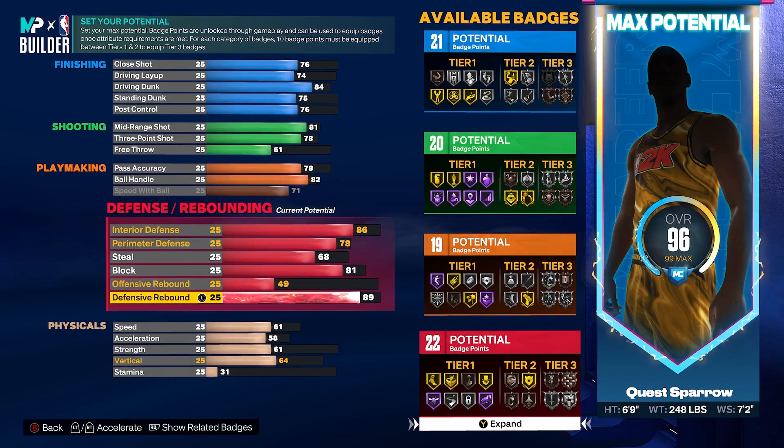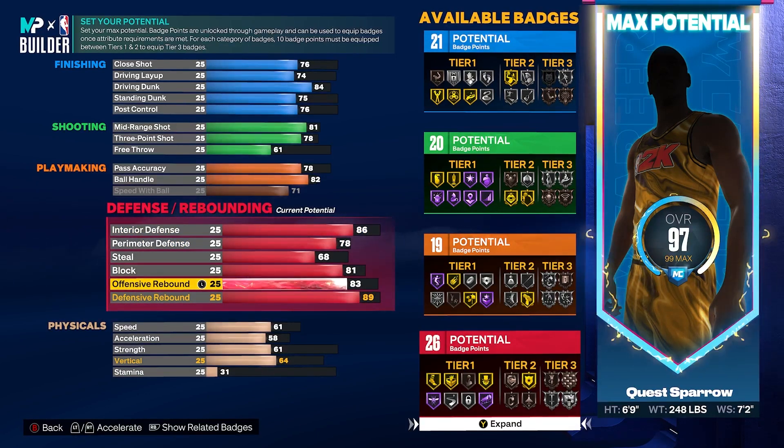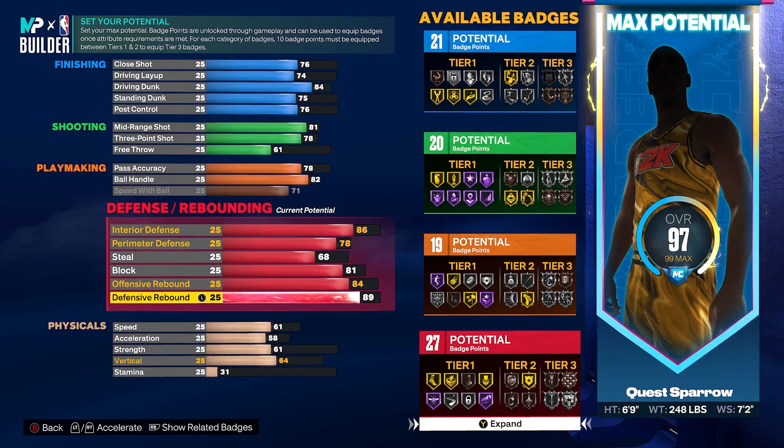Your defensive rebound, we're going to get this to an 89. Offensive rebound, we're going to get that to an 84. How I found this build name was in the two-way face-up glass cleaner tree — so this is basically a two-way face-up glass, but we're getting that two-way inside the art creator name because I think that's even more rare. 27 defensive badges, 89 rebound, 81 block, 86 interior D — this is through and through a nice big man build that can also step out and guard perimeter players. And if you rebirth and go plus four, this could get really gruesome in the right hands.